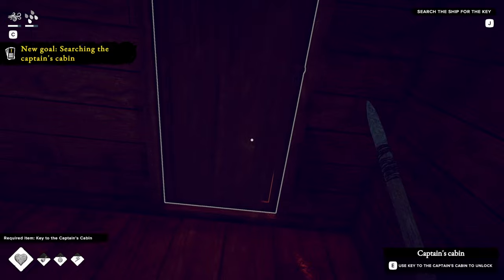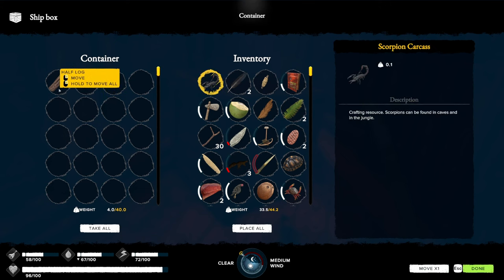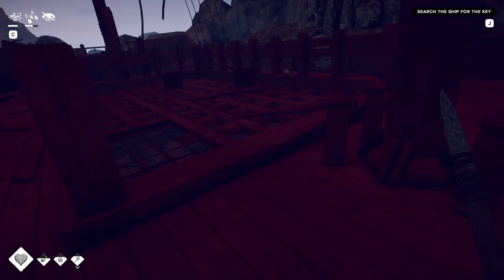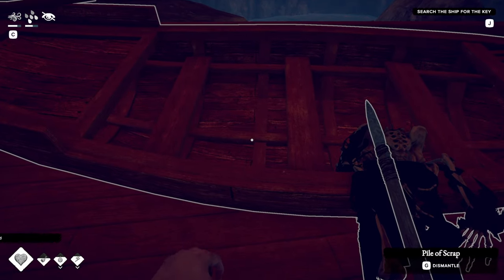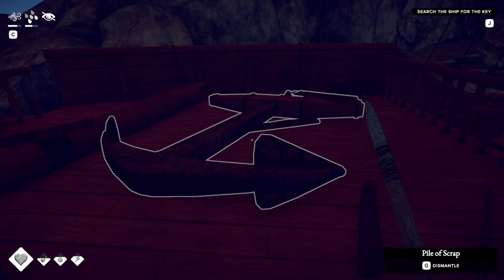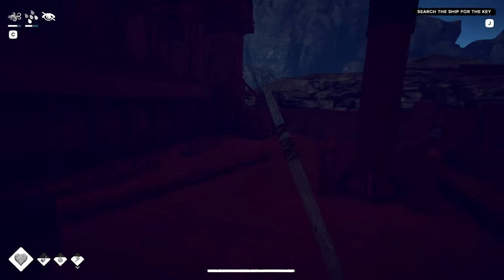Searching the captain's cabin — search the ship for the key. Can we sleep on this ship? Coffee seeds. Crap, I left the damn sleeping bag. What is that — iron rod? Can be used as a lever! Pile of scrap. Gotta find the captain's key.